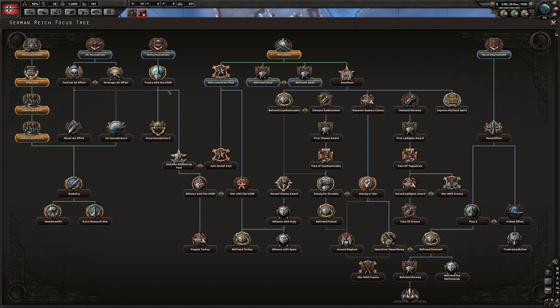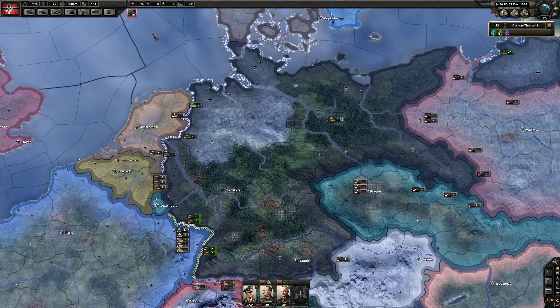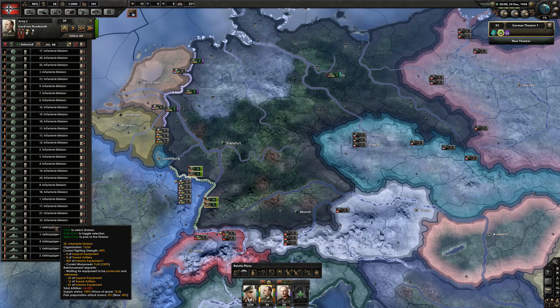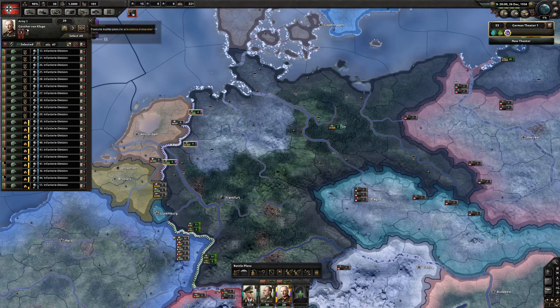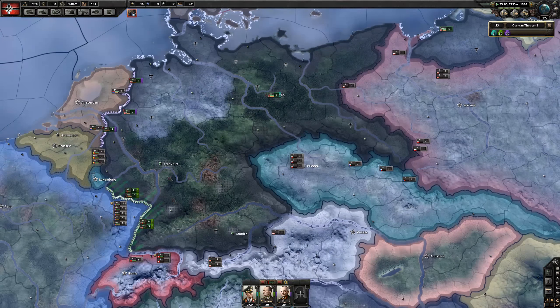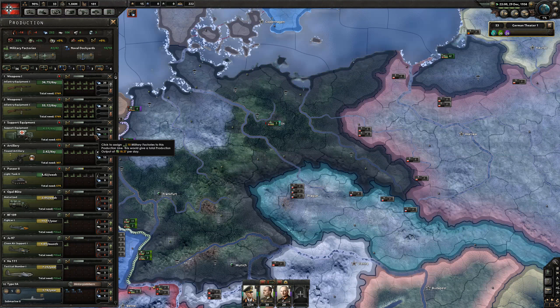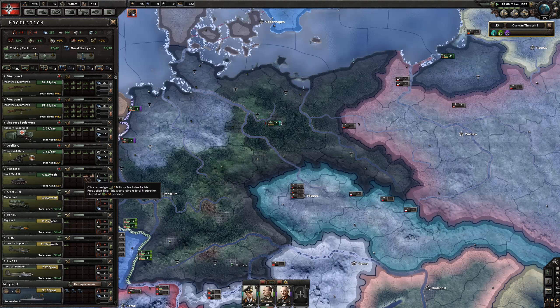We can do army innovations which will get us down to a treaty with the USSR - a non-aggression pact. We've got about 40 army experience. We're going to deploy these guys and put these guys on low priority so they reinforce those divisions first. The factories are going into support equipment and some more are going into tanks because I'm still low on tanks. I need more support equipment - just add a few factories there. I still need a lot of artillery. I need to stockpile a bit and then I can add an extra artillery battery to each division. So we've got a lot to do and we're up to January 1937.